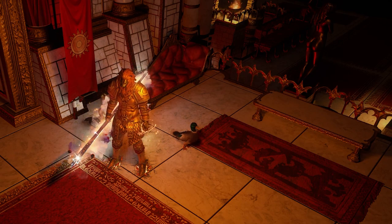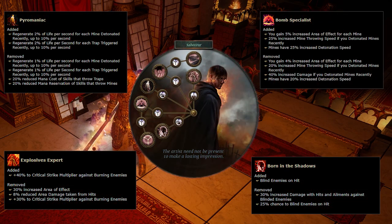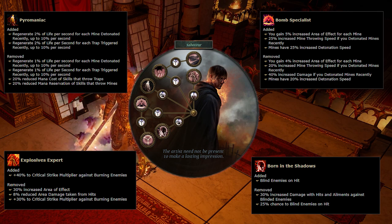I want to talk a little bit about the Ascendancy because there have been some changes. A lot of people are worried because many Ascendancy changes have been mostly negative. However, there really is only one negative change to the Saboteur, and it's very easy to overcome. The Emaniacs node changed — we lost 20% reduced mana reservation of skills that throw mines. It doesn't look like, even without this node, that it changes very much. If you do have issues with mana, you can simply take a couple of mana reservation nodes — they're very close to our tree already, and you will be more than fine.